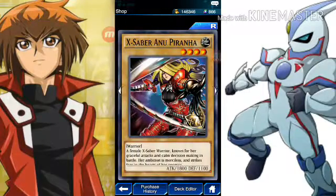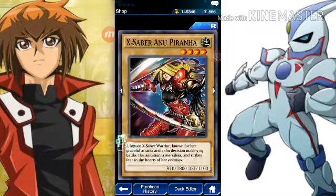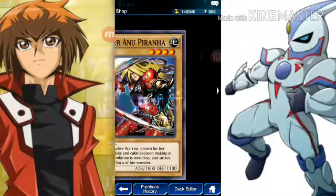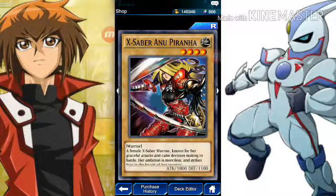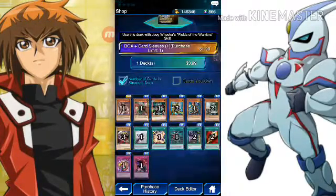This is possibly my favorite for scientific reasons — a female X-Saber warrior known for her graceful attacks and calm decision-making in battle. Her ambition is merciless and strikes fear into the heart of her enemies. Yeah, that's my favorite card as a set for scientific reasons.